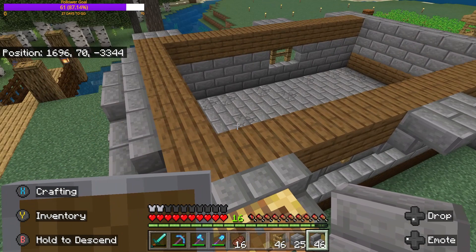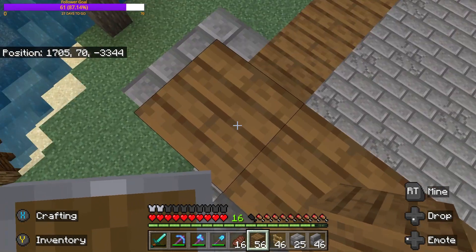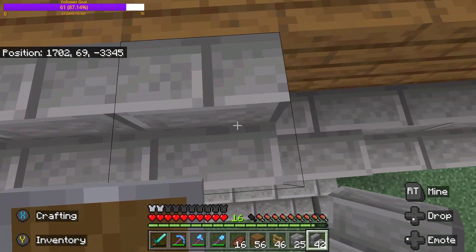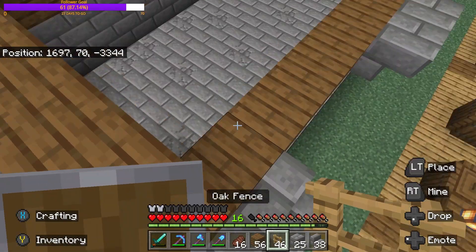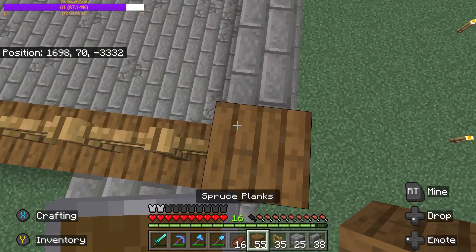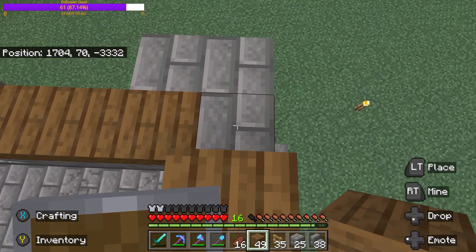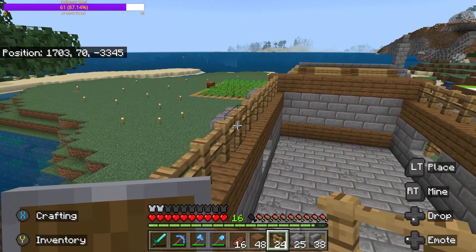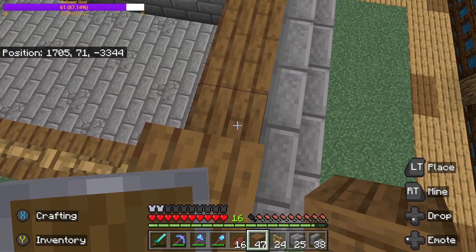All right, now that we're up here, we'll put a row of spruce in, and then a row of staircases, and then the walls will be fences. The back wall is spruce. Like I said, this is pretty easy to build — it's not too incredibly terrible, and it's not really that resource heavy either.